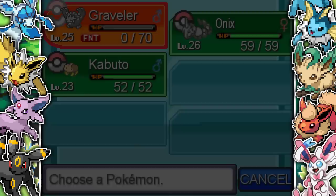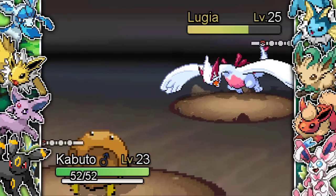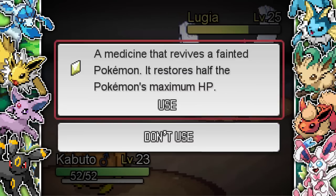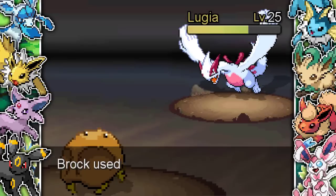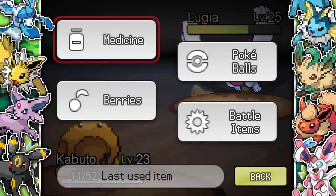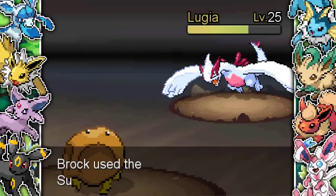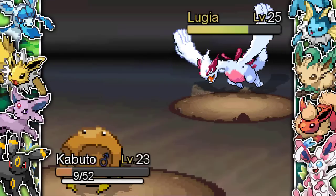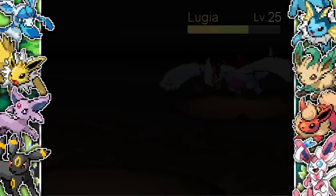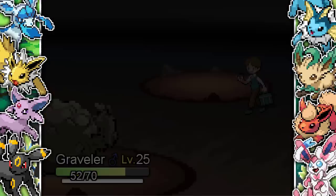I've got Kabuto and Onix left. I go into Kabuto hoping to do some damage — I think I have Aqua Jet on it which is pretty good. I have to revive Graveler because Graveler can take an Extrasensory and get a Rock Blast off. Kabuto hangs on by Sturdy — what an absolute trooper. I super potion Graveler back to full HP. I go into Onix to try to get Screeches off, but Onix dies. Luckily I do kill the Lugia.